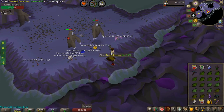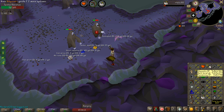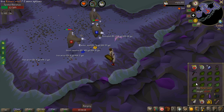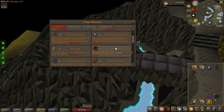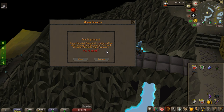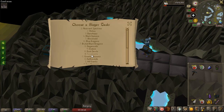Now that I'm fairly close to abyssal demons I thought I'd do a banshee task because they give so many ranarrs and I need the prayer potions to be able to kill abyssals. I have almost 23 million range experience and got 8 ranarrs this task plus 5 brimstone keys. I'm going to quickly unlock lizardmen with my points - I won't do a task right now but I want to in the future when hunting for the dragon warhammer.